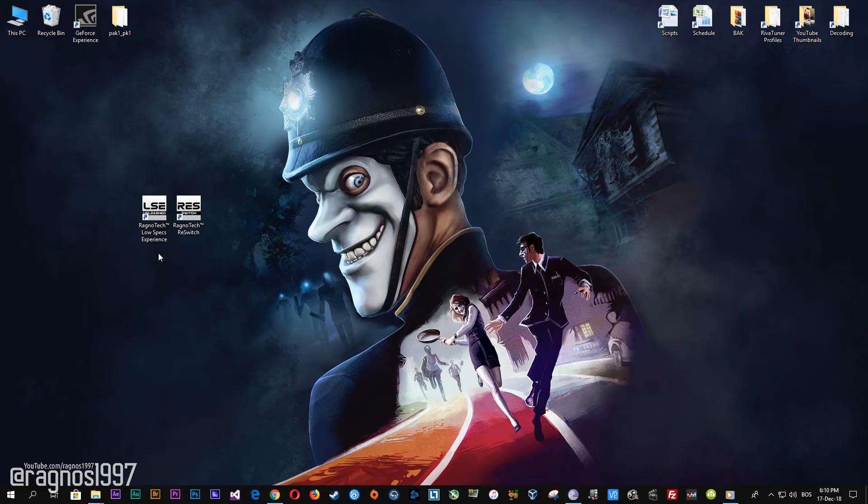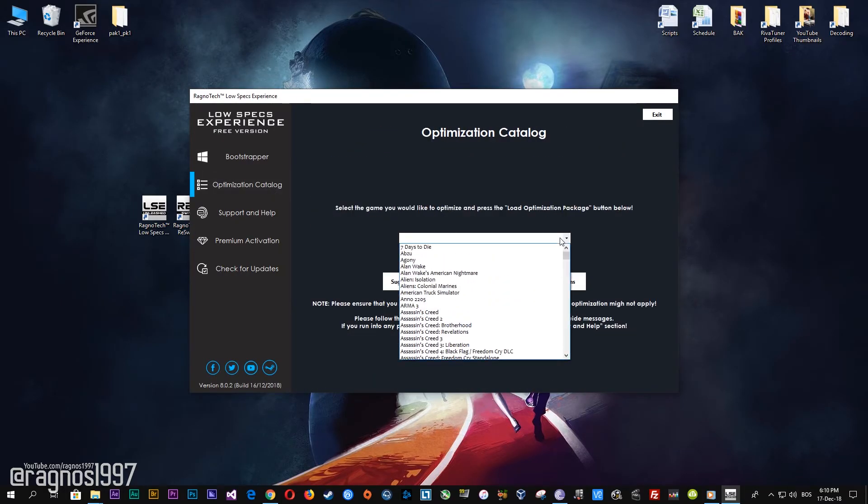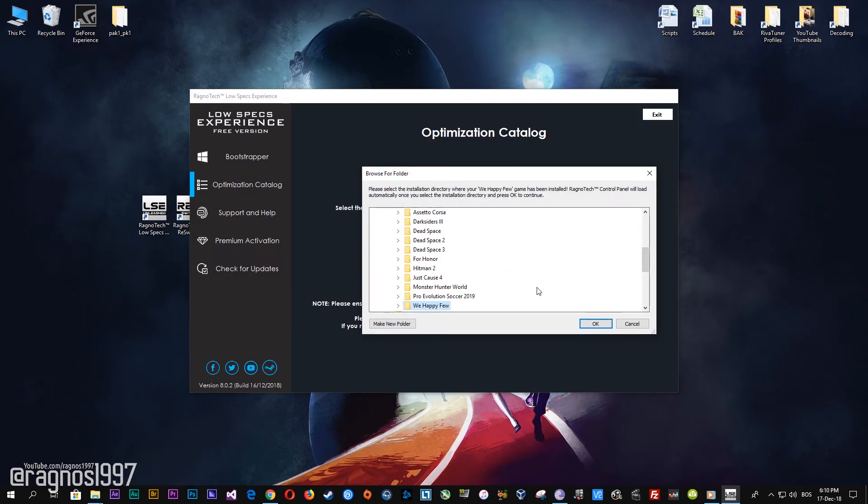If it was possible otherwise, I wouldn't be making this video. After you download it, simply install it and you will get these shortcuts on your desktop. Start it and then go to the optimization catalog section. From this drop-down menu, select We Happy Few and then press Load the Optimization Package.